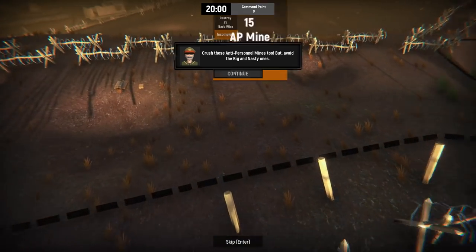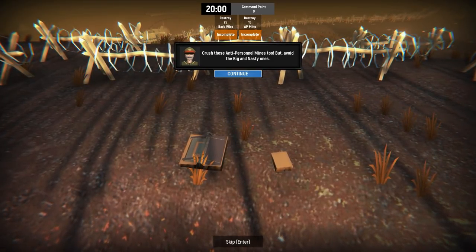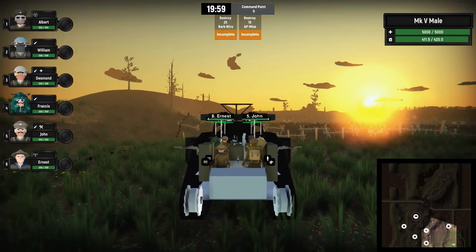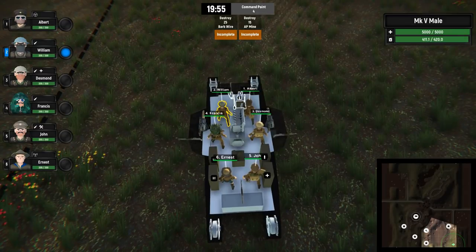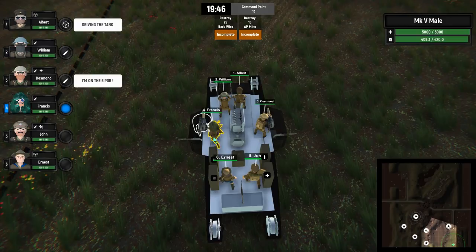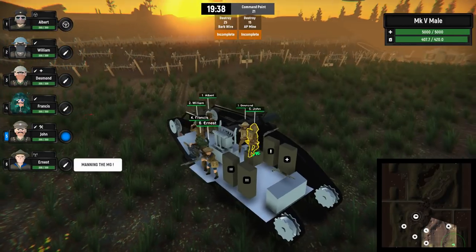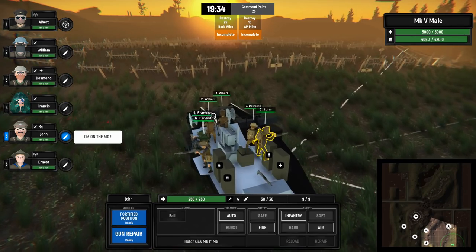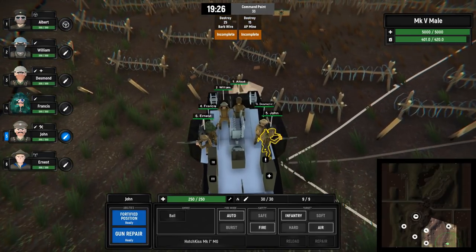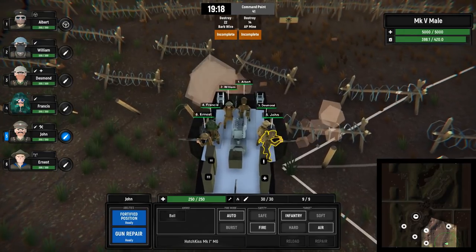Battle has begun! We can already see some anti-tank guns. We need to clear a path for our infantry, which probably means running through here and getting rid of the barbed wire. We also need to watch out for anti-personnel mines. Interestingly, it looks like our tank can run over anti-personnel mines - can't run over the big anti-tank mines though, so let's hope we know what we're doing. First thing - get our guys set up: William on the machine gun, Albert as driver, Desmond on the six-pounder right side, Francis on the left.